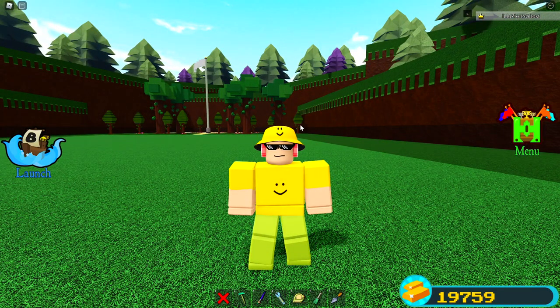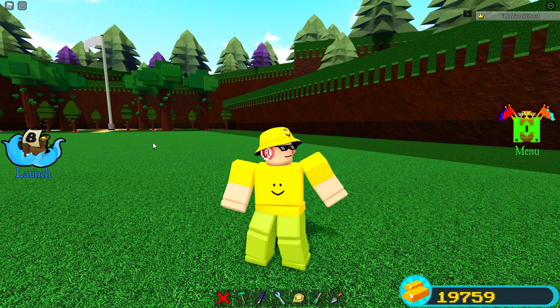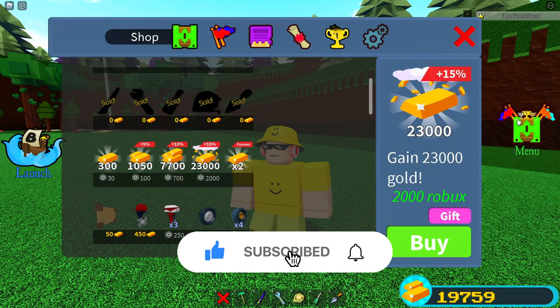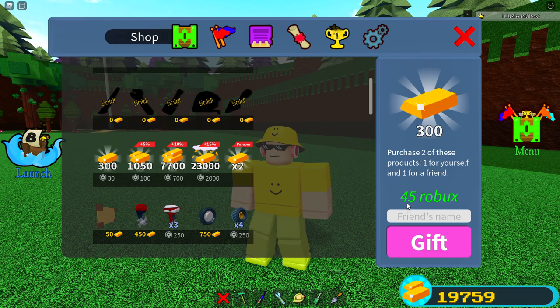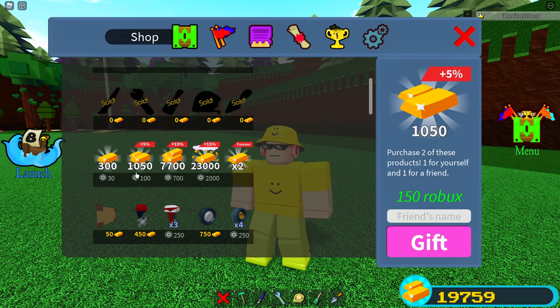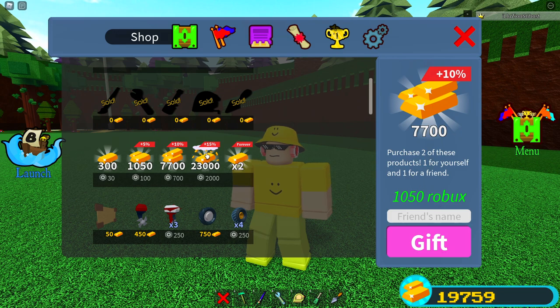How you guys actually get double gold is pretty simple, but it will require spending some Robux. I'll explain how it's actually even cheaper, because you're not only getting double gold — you're getting like times 2.5 instead of just two. When you press the gift button, the amount of Robux actually increases. It adds about 50% to the subtotal, so since this item is 700 Robux, it'll add 350, making it about 1050 Robux. The bigger item would be 3000 Robux — it just adds 50 percent.